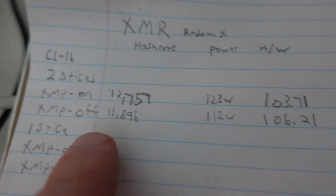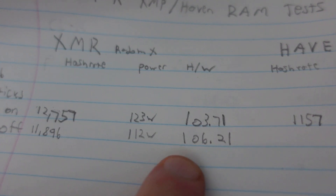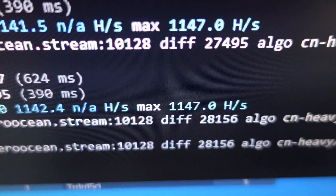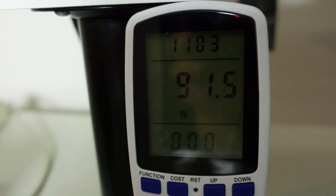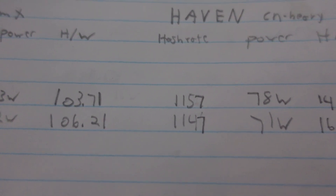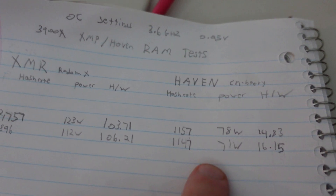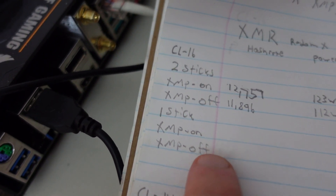With XMP profile off on CL16 two sticks for Haven: 1,147 hashes at about 91 watts total, minus 20 is 71 watts CPU. That's 1,147 at 71 watts — 16.15 hashes per watt. So we went up in efficiency turning off XMP profile on both XMR and Haven. So far it's looking like turning on XMP to boost RAM speeds is not helping us efficiency-wise. Now we're going to try the exact same thing with only one stick of RAM.